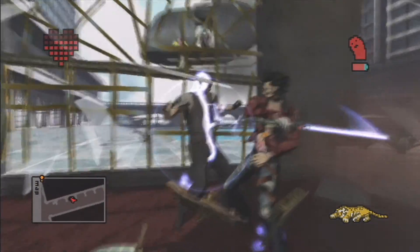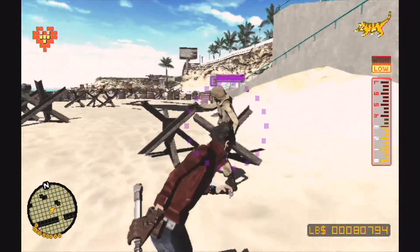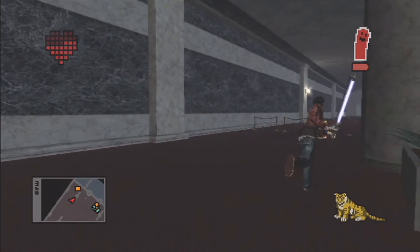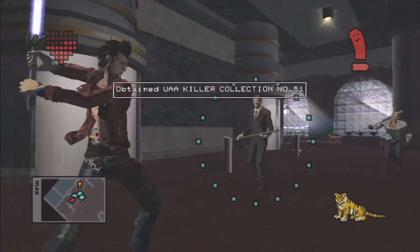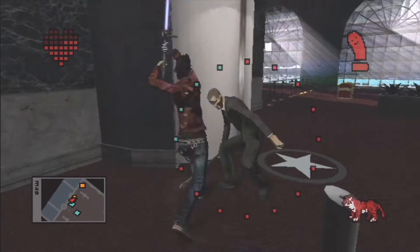One thing I did notice immediately and soon began to hate was the camera controls in this game. In the first game they were a bit more locked and pretty tightly synced with how stiff Travis felt, however in the sequel both are an absolute nightmare at times. The camera is a little bit too shaky and sometimes it's really hard to see what I'm focusing on because the camera is caught in an area that I can't move it around in. So a basic way to round that up is: the camera sucks.